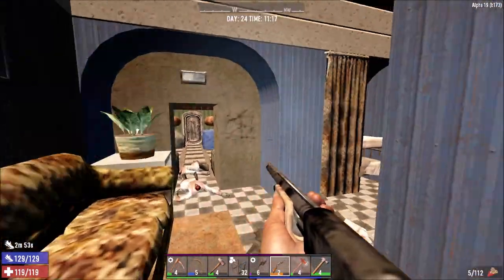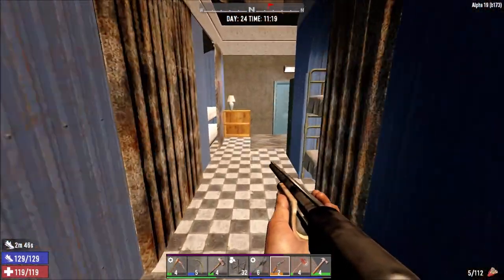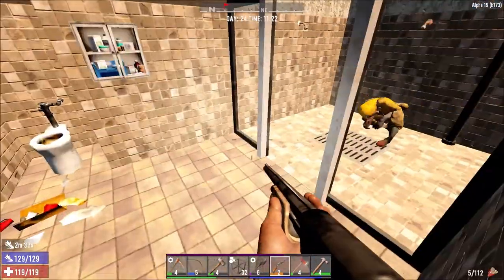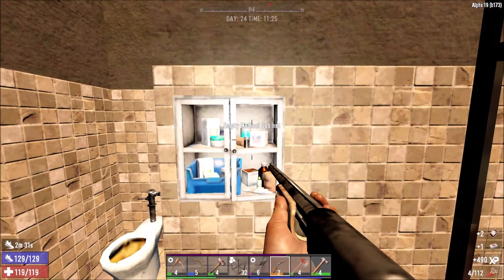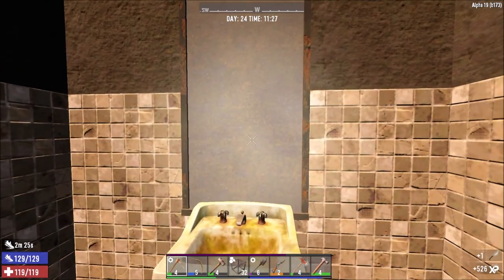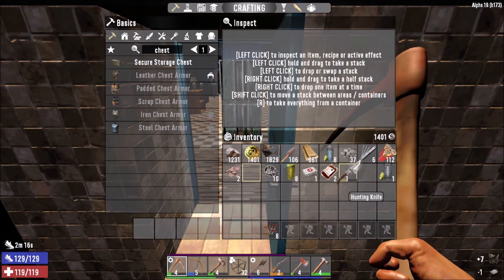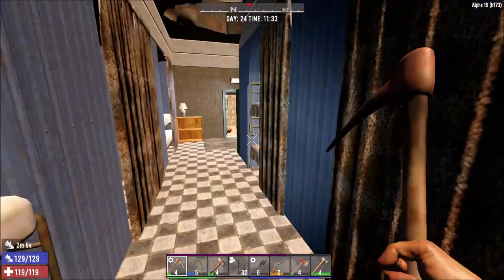There's some kind of barracks, maybe a bedroom - it's full of bunks. Nothing much here. Toilet - okay. We've got a med cabinet - handy. First aid kit, that's not bad at all. A little knife in there, that's quite nifty. Let's get rid of that glass, scrap that. Knife's not bad. This has slept quite a few people.